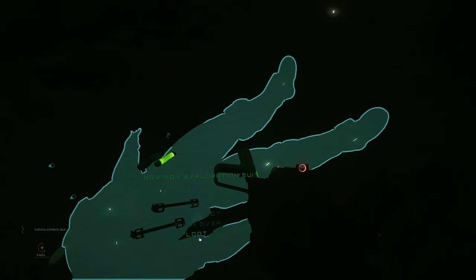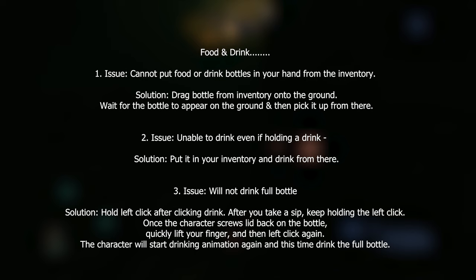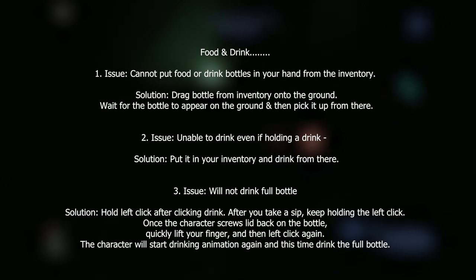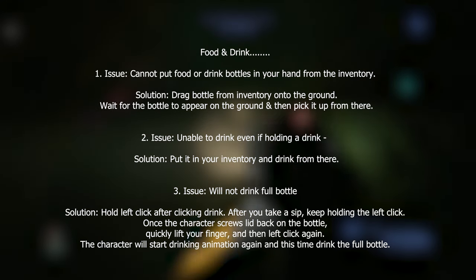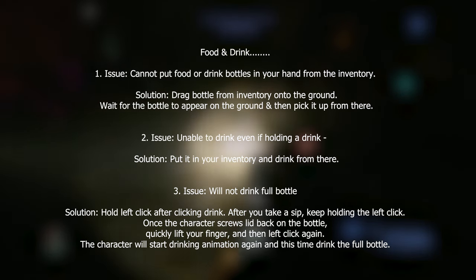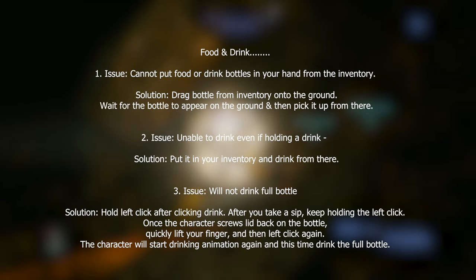The first category is Food and Drink. Issue one: cannot put food or drink bottles into your hand from the inventory. The solution is to drag the bottle away from your inventory onto the ground, wait for the bottle to appear on the ground, and then pick it up from there.